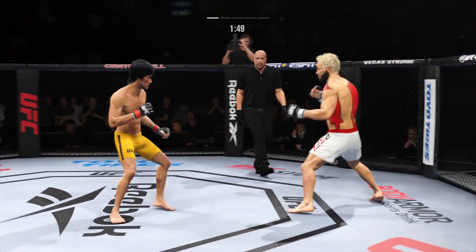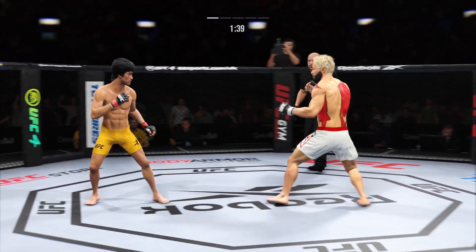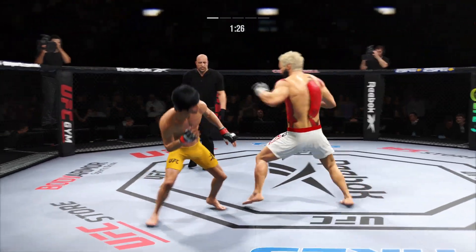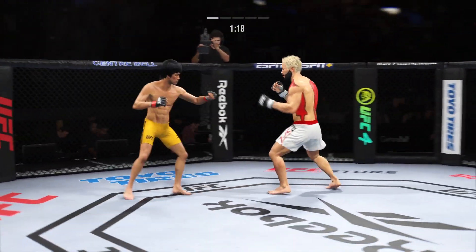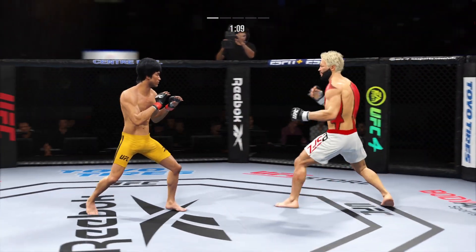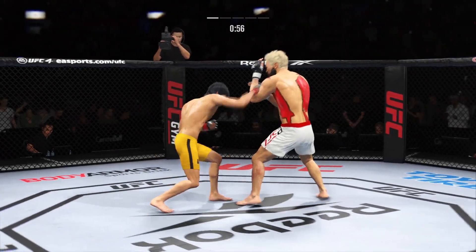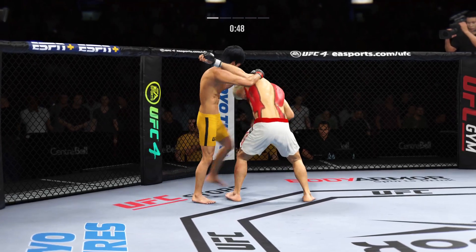Under two minutes now to go. Look at him drive his shin into his opponent's body with that body kick. There's no tell on that leg kick. Straight right hand now, just misses. Very nice outside leg kick by him there. He's really driving his shin into his opponent's leg. He's beating his leg up. Stuffs the takedown there — how good is his takedown defense?